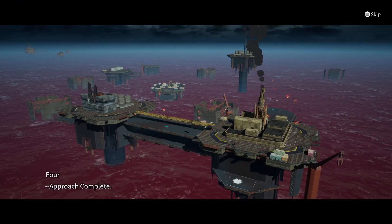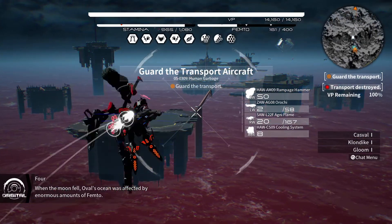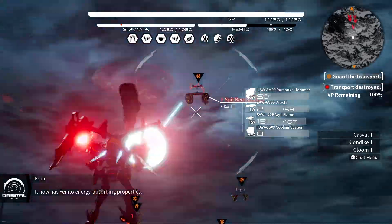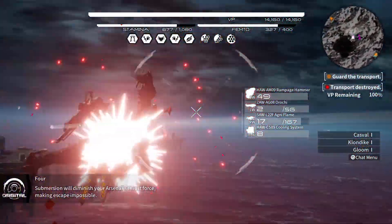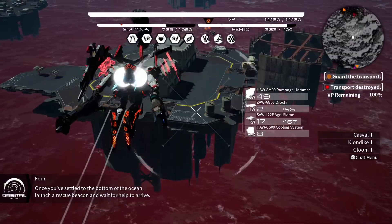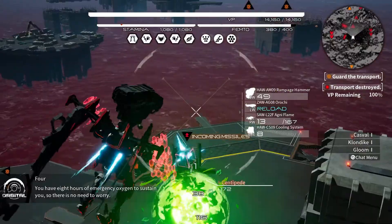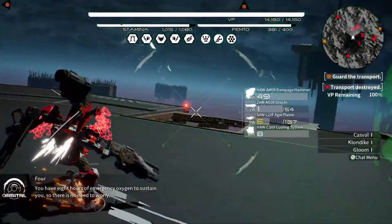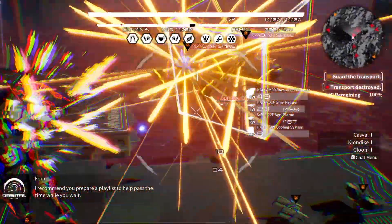Approach complete again. Warning: when the moon fell, Oval's ocean was affected by enormous amounts of femto. It now has femto energy-absorbing properties. Submersion will diminish your arsenal's thrust force, making escape impossible. Once you've settled to the bottom, launch a rescue beacon and wait for help to arrive. You have eight hours of emergency oxygen. Incoming missile — she says to prepare a playlist to help pass the time. What is she saying to us?